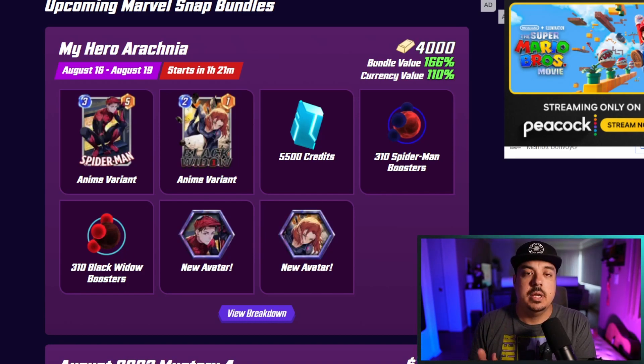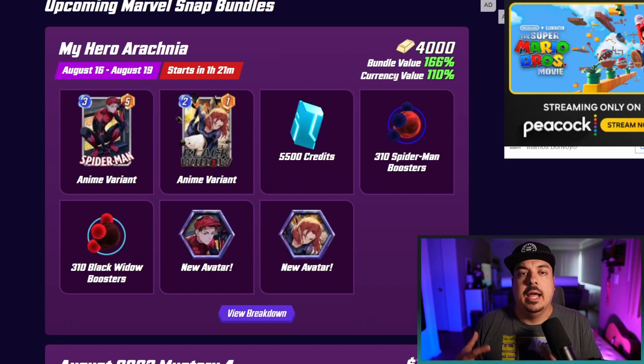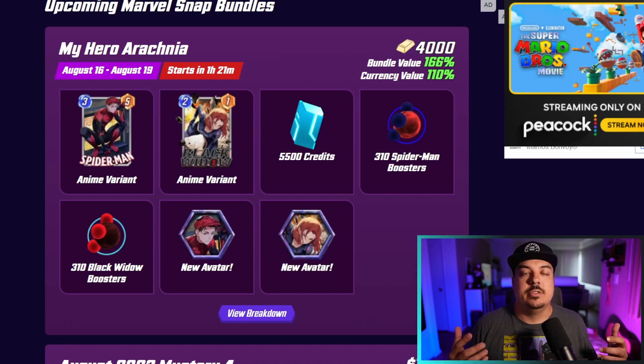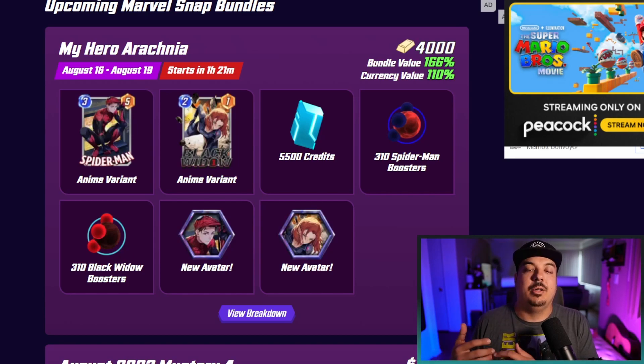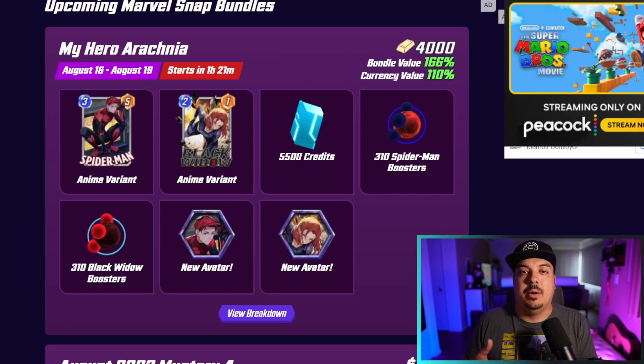If you haven't seen my videos before, I'm going to give you three numbers: a 0%, a 50%, and a 100% number. This is the percentage of Series 4 and Series 5 cards that you have collected, so you can figure out where you land and find out what this bundle's value is worth to you. The value of bundles ranges because the value of credits ranges depending on how much of Series 4 and Series 5 cards you have collected.